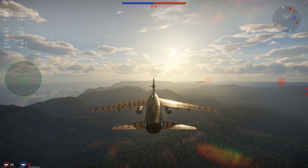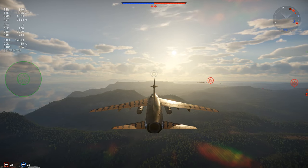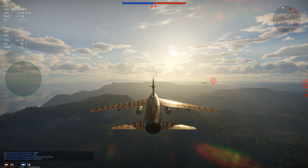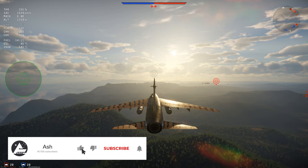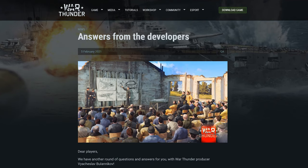But first we must define what swing wing is. It's an airplane wing or set of wings that may be swept back and then return to its original strike position during flight. It allows the aircraft shape to be modified in flight, and is therefore an example of variable geometry in aircraft.